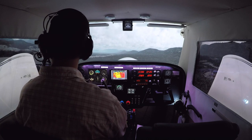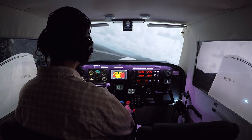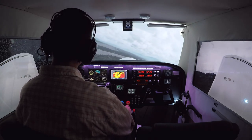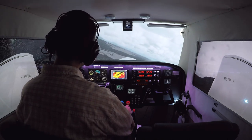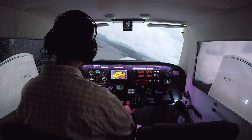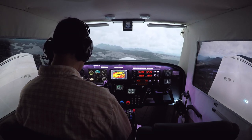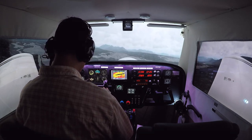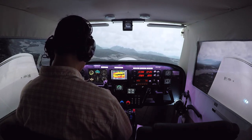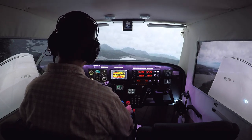I guess the only thing to do now is sightsee. Look at the Flathead River. That's the latest in our procedure simulation series. Next we'll probably do landings — a soft field landing, and then in the one after that a short field landing. Look at these mountains — we are just south of the Canadian border. That there is Vulture Peak and Rainbow Peak, at 9,800 feet, and Kintla Peak is to the side of that.